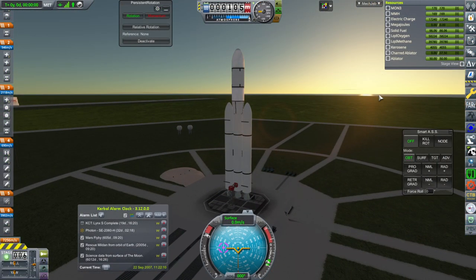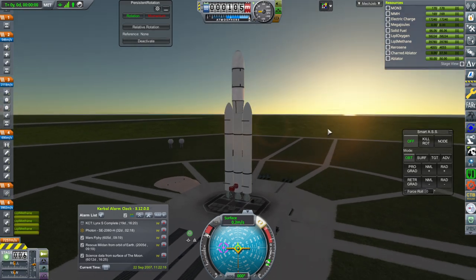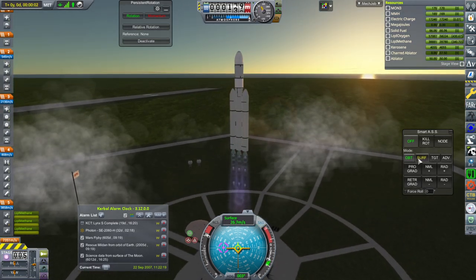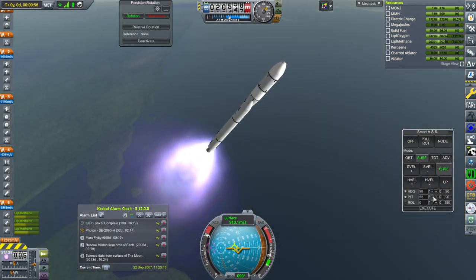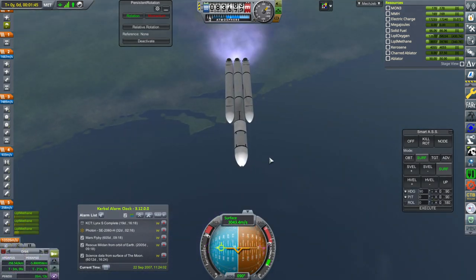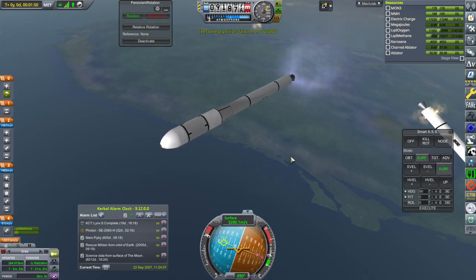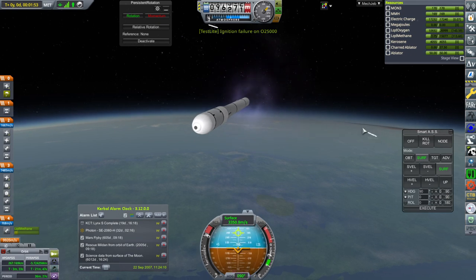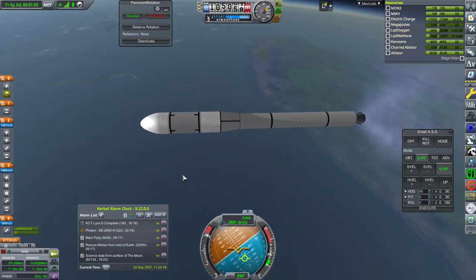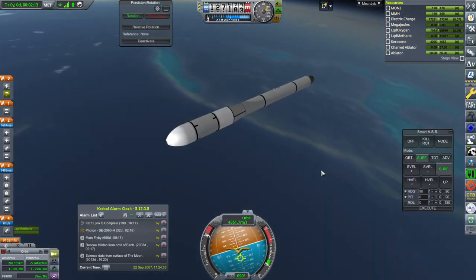Let's see how engine ignition goes this time. Throttle up, SAS on, ignition — looks like we have all three. Launch! All that thrust-to-weight ratio. Everything looking nominal. Aimed a bit high but that's good for comms anyway. Booster sep. Looks like one of the little SRBs we're using as Separatrons failed — which is fine, not a big deal. Separation and ignition.